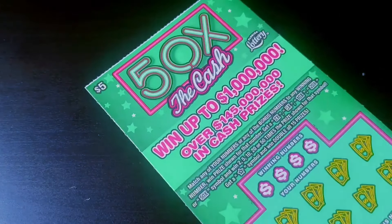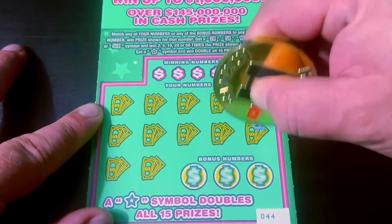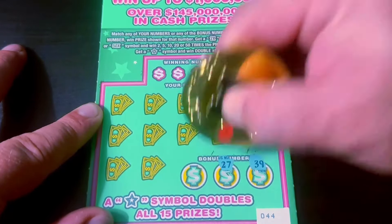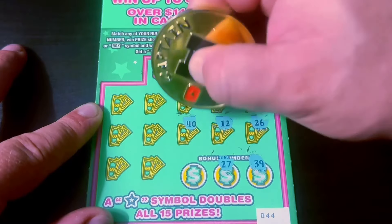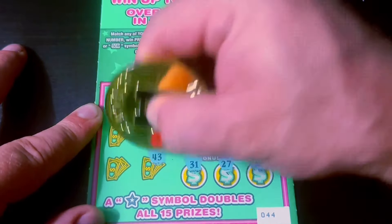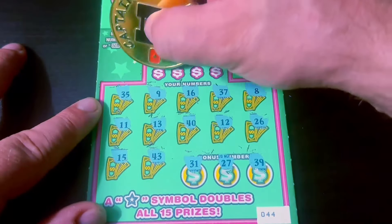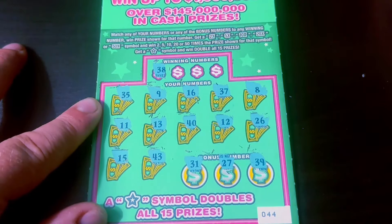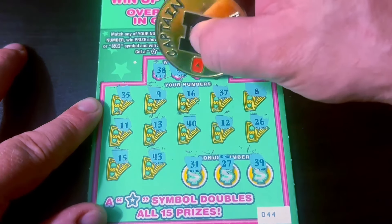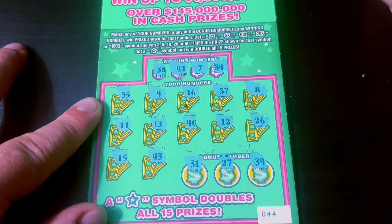Don't send us to Flopville, not on Flip It Fridays. Ticket 44 — this better be a win or I'm calling the cops. No symbol. Numbers come up 38, 42, 7, and 34. And this is a dud.